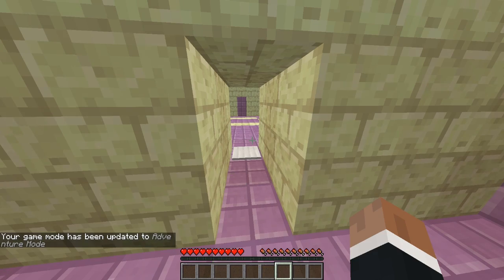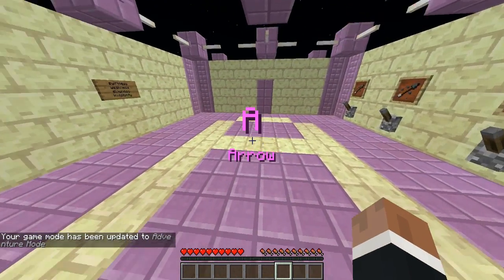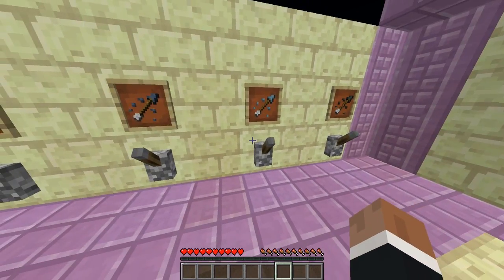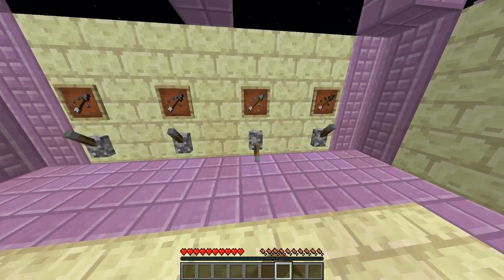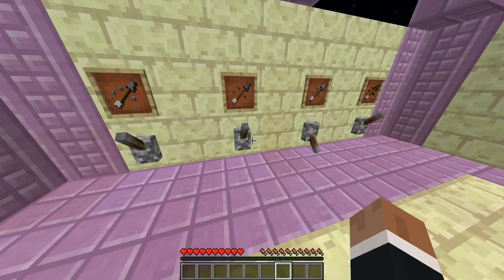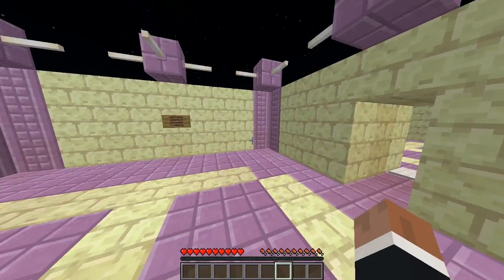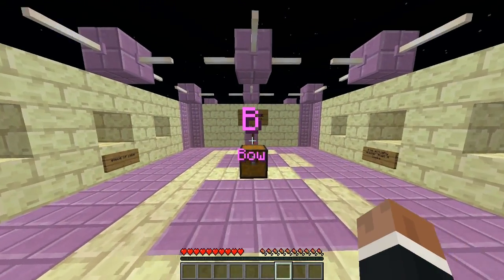Okay, an arrow. So we've got swiftness, weakness, slowness, invincibility. Swiftness, weakness - did I do it? I actually did it right, I think. Did I actually get them right? Okay.